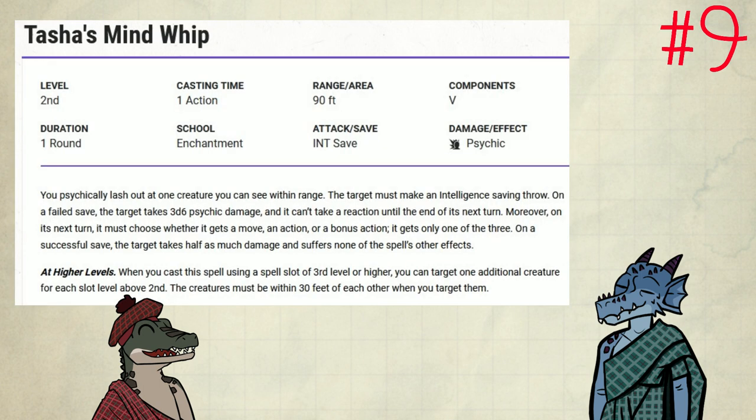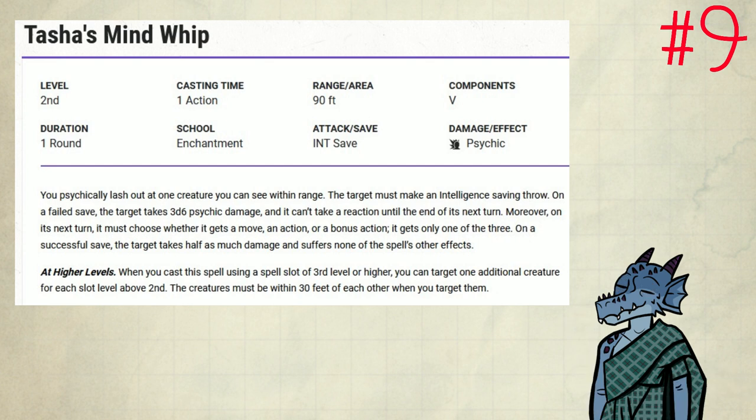Number 9: Tasha's Mind Whip. This spell on a failed intelligence save makes a target take some damage and be unable to take a reaction until the end of their next turn. Additionally, on their next turn, they can only take an action, bonus action, or move. On a failed save, they take half damage. This is actually pretty comparable to Levitate, at least when you use it optimally. It's best used against melee opponents, specifically when you and your allies are outside of their reach, or you can move away before their turn. That way, you make the enemy unable to attack your party if they fail the save, because they either move or use an action — not both. This is a bit higher than Levitate, even though it only lasts a turn, because enemies usually have a lower chance to succeed on an intelligence saving throw than a constitution saving throw. Also, it does damage, and you can upcast it to target multiple creatures.